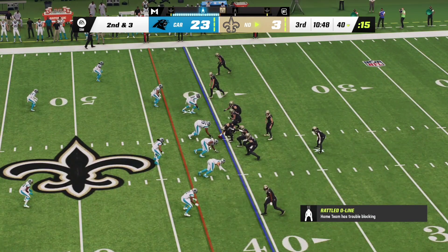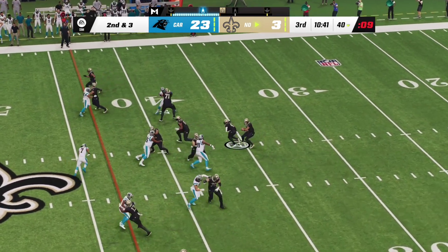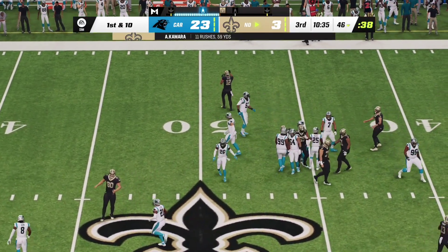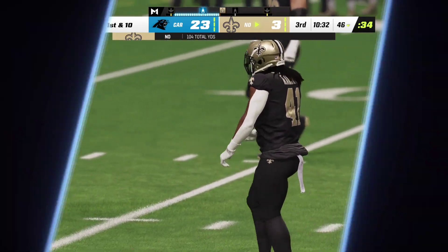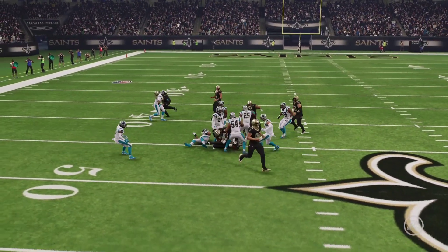A good run — seven on first, here's second and three. Again it's Kamara — he'll be taken down at the 46-yard line. Six yards the pickup and that's a first down. A nice pickup on that second down run — at that yardage gained, they can run that play on any down.